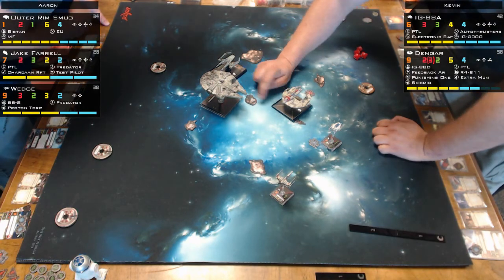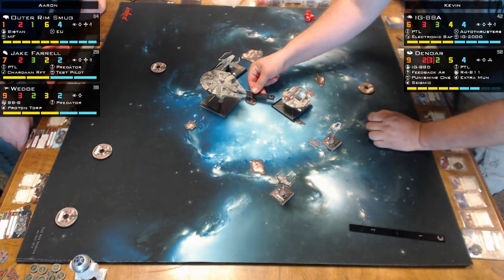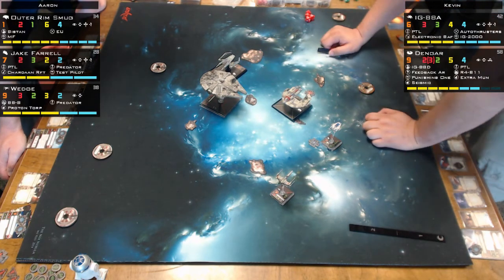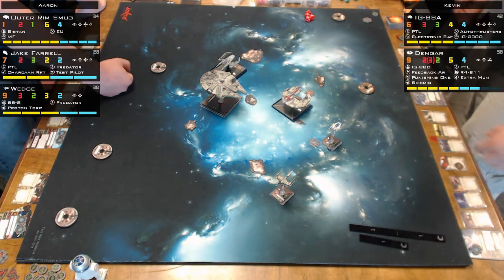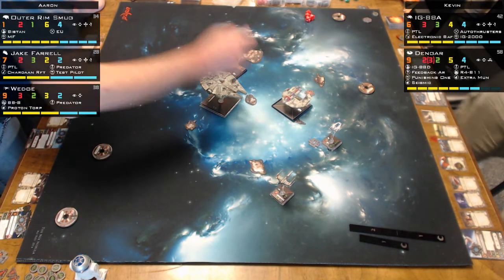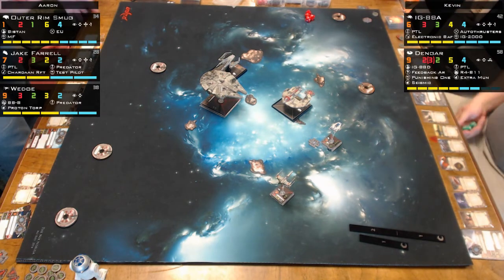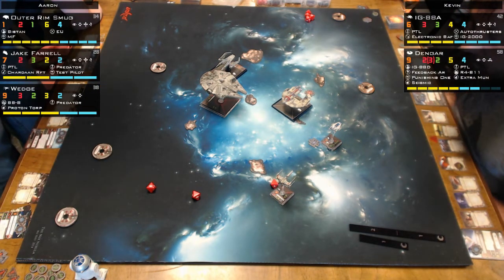What ran swarms out of the meta: Dengar did a number on them; Zuckuss did a number on aces and small high-agility ships. Zuckuss is basically a one-point version of R5-B11 — he could take stress, and for each stress he took, he could make you re-roll a green die. The original card wording let him stack as many stresses as he wanted, so you'd build your list to not care about actions — just planning on having stress forever and never doing an action.